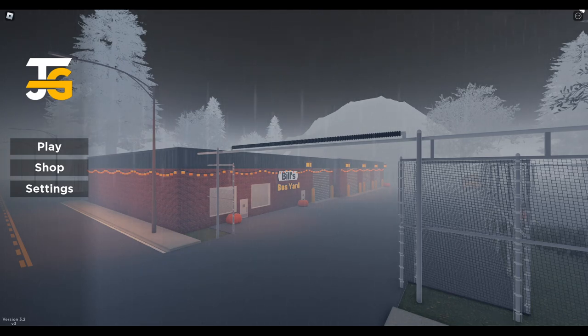Customization: Players are now able to purchase customized wheels for their school buses. These wheels can be equipped and unequipped at the shop anytime. Separate wheels have also been added for those who own the Season Pass.